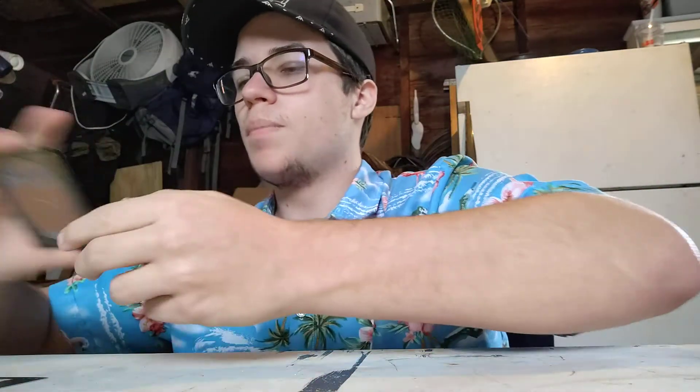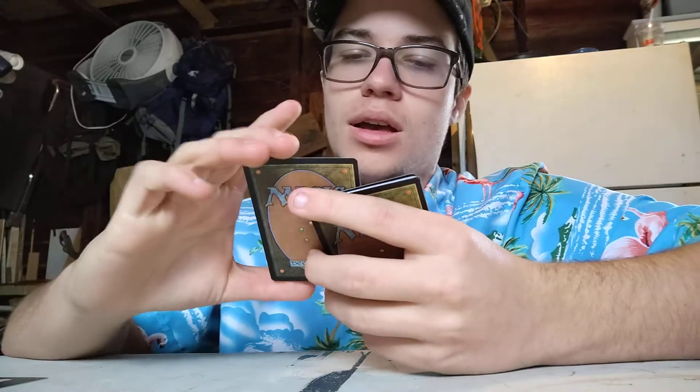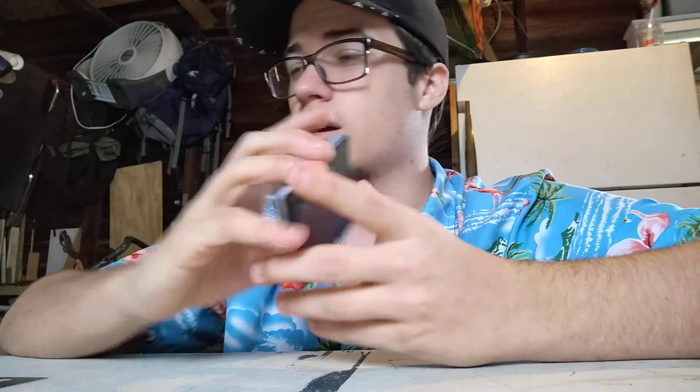This is definitely my number one. Drawing cards is great, especially in white, because they don't have enough draw cards. Pack Leader is definitely number two — it's shiny, it's a rare, and I like dogs. And lastly, Light of Promise — all three cards are in succession, which is great. It's great at gaining advantage, especially if you're running a lifelink deck. Well, thank you guys for watching. Hopefully you've enjoyed. Thank you for all the love and support you give us. Bye!